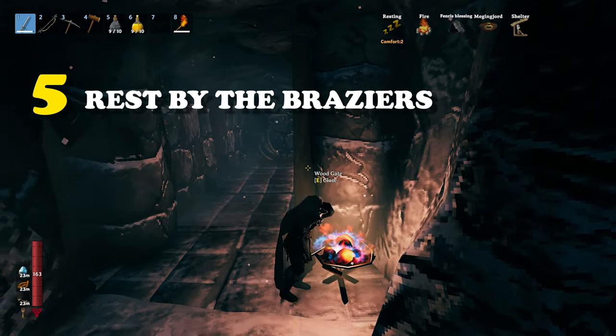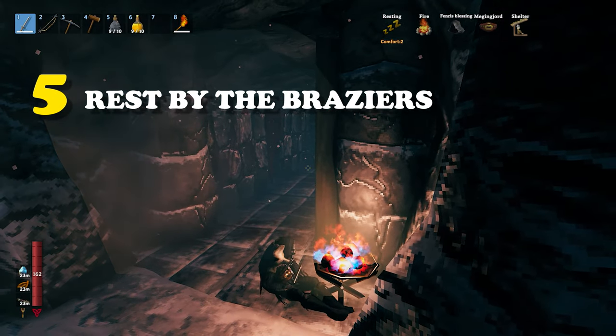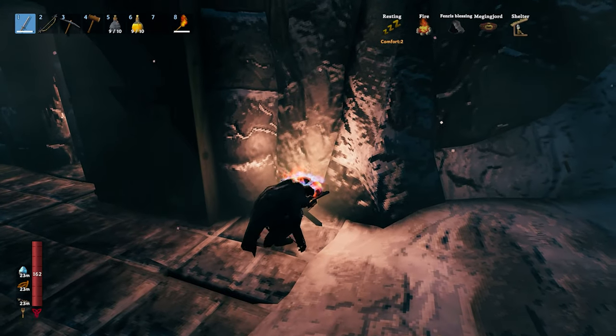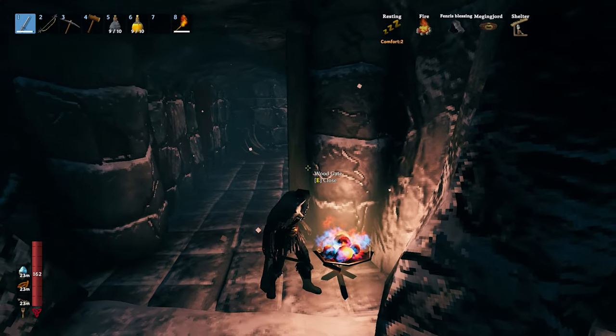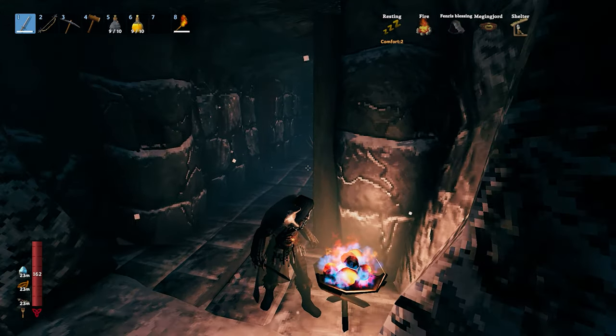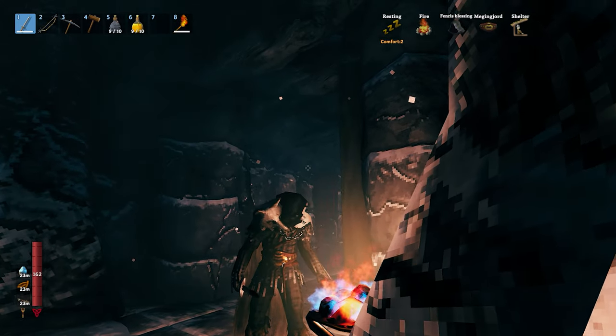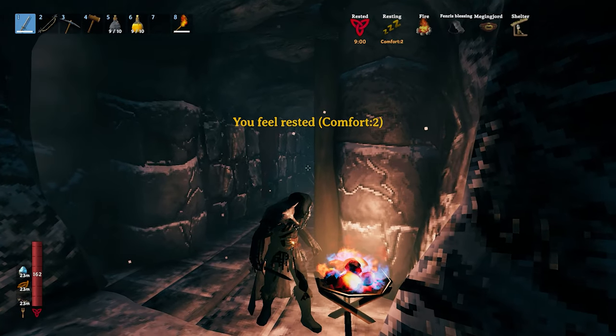For tip number 5, you can actually rest by the braziers. I find it a really cool and effective way to get your rested bonus back, especially if you are running out of it and you are in a frost cavern. Just stand by the brazier and you will get your rested bonus back really fast.